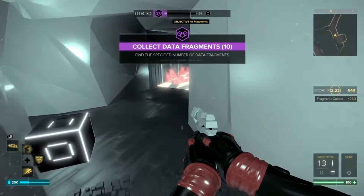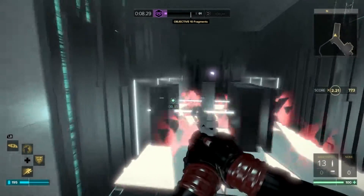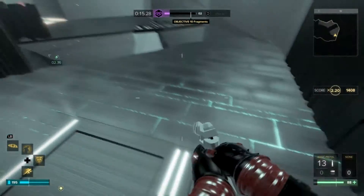This one and the next one are collecting fragments. You've got to collect ten to get out. I think there's some data as well. Grab those two. You can hack the server block as well if you want, but it's not by any means essential.